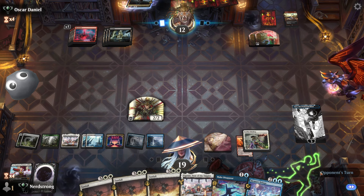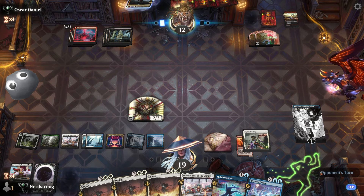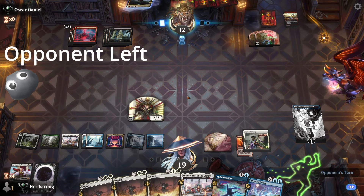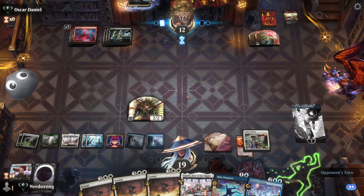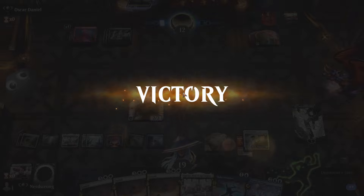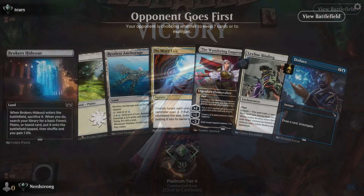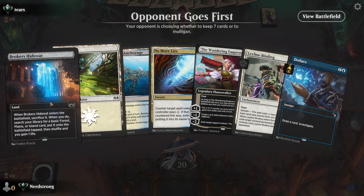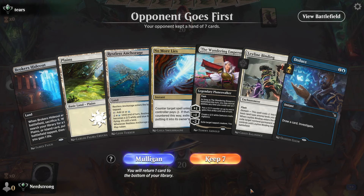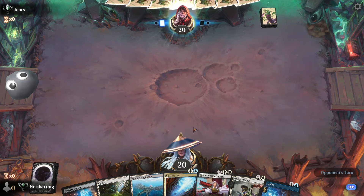Sitting on three Sunfalls over here — feels dirty. It's a lot of unnecessary power. Alright — one, two, three lands: Restless Anchorage, Plains, and Brokers' Hideout. That gives us access to all three colors. We have No More Lies, the Wandering Emperor, Leyline Binding, and Deduce. I will keep it. We're up against blue-black to start — actually it's Esper. Play the Restless Anchorage first.